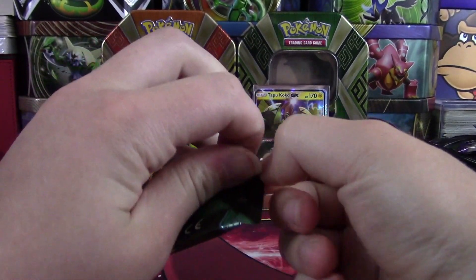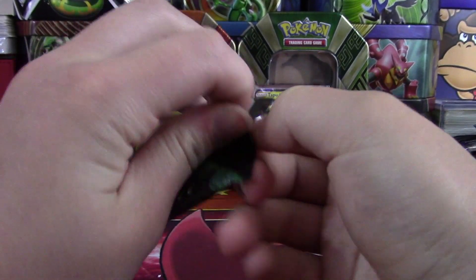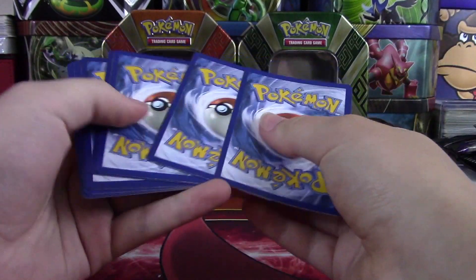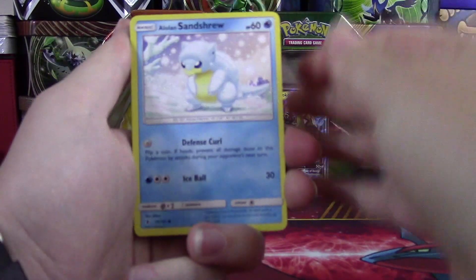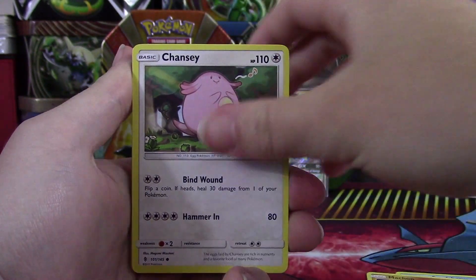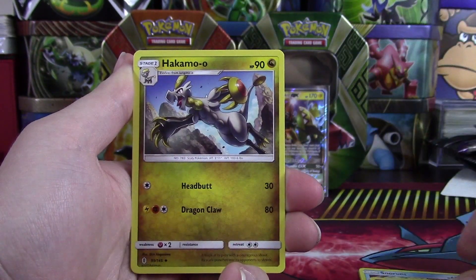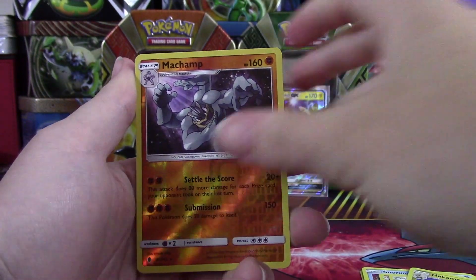Hopefully we can beat Sarah, who got some really pretty darn good pulls yesterday — I'm not going to lie. If you guys haven't seen that, I highly suggest you go check it out. But we're going for the win here. We have an Alolan Sandshrew, Machop, Chansey, Snow Runt, Pancham, Fairy Energy, Machoke, Energy Lotto, Hakomo-o, and our Reverse is a Rare Machamp. Very nice.